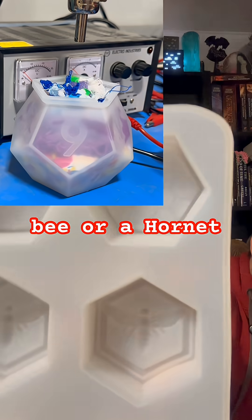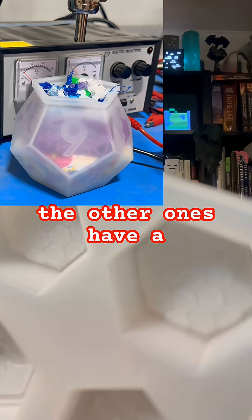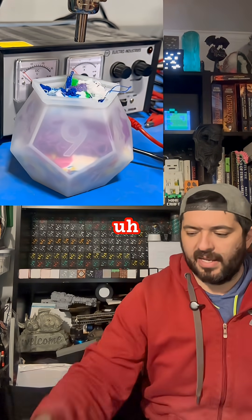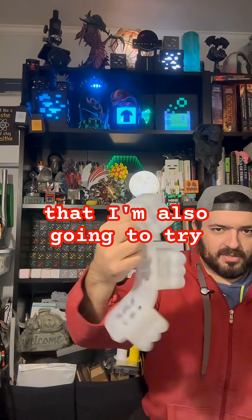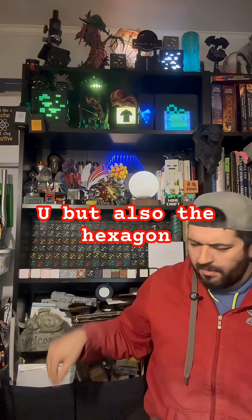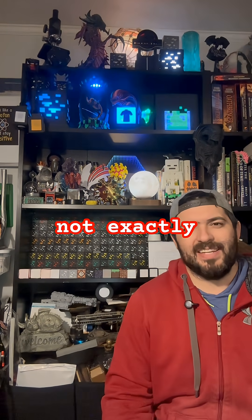I've also got these soap molds that are hexagons with a bee or hornet design in them, and others with a hexagonal honeycomb pattern. Then we've got these classic candle molds that I'm also going to try. The problem with the candle molds especially, and also the hexagon ones, is I'm not exactly sure what to do with them once they're done.